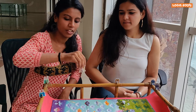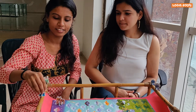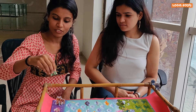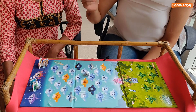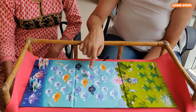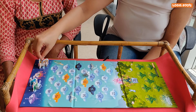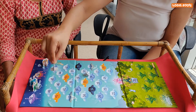Each player gets to pick two aliens. This is mine and this is hers. I got a 4. Now this game revolves around subtraction, so one needs to subtract the number of the dice from their current position. My alien is at 50. 50 minus 4 is 46.